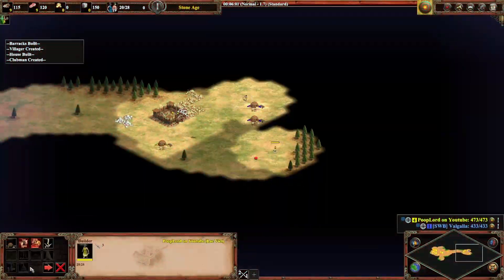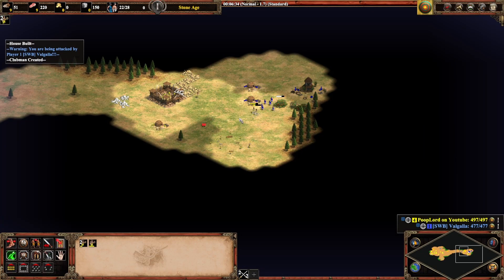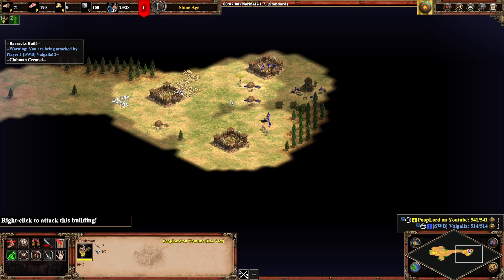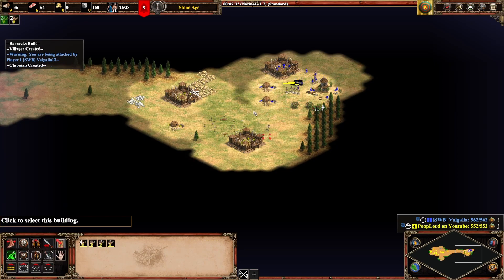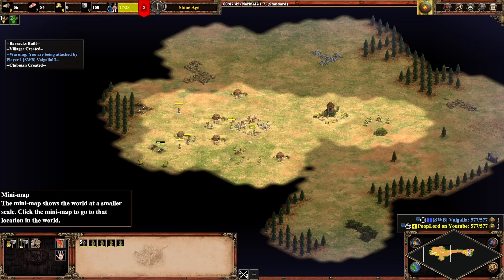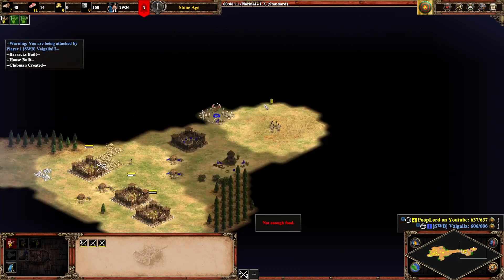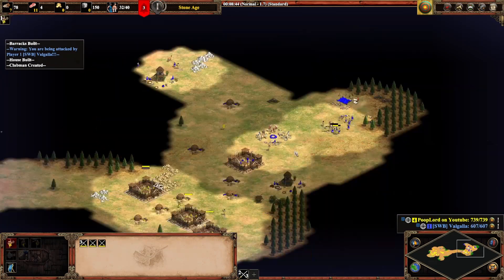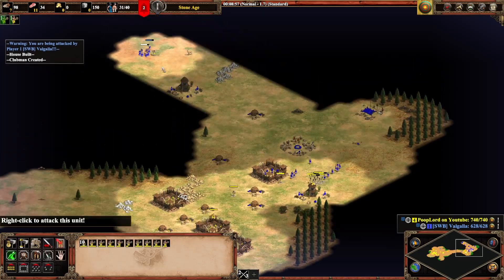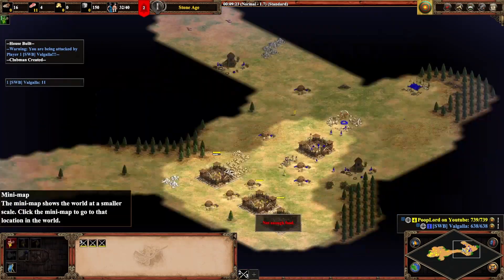In number 3, it's the Clubman rush. When early rushes aren't early rushes enough for you, you can go even earlier with Clubmen. Instead of clicking up at 20, just make three barracks and put all of those resources into Clubmen. It's stupid, it's fun, and if you don't win with this push, you're dead — so make sure that you eliminate your opponent before they get up to tool age units.